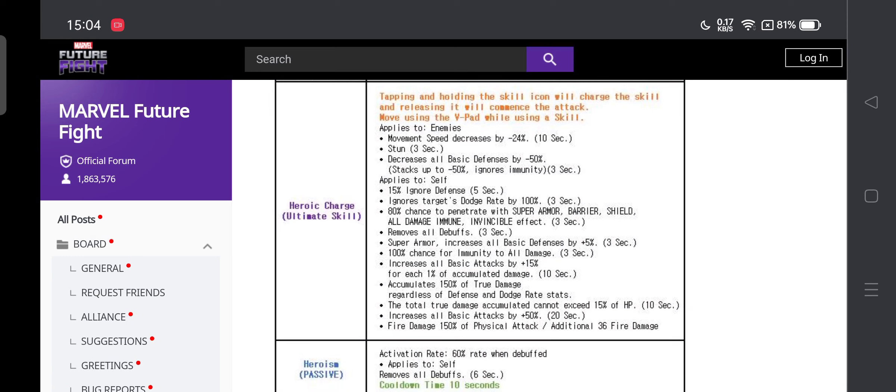The ultimate heroic charge has also been buffed a little bit — I'll have to go through the comparison to see how much. Tapping and holding the skill will charge it, but it is still exactly the same skill sadly. Captain America did need those changes because sometimes it can be really weird to charge up that tier 3 skill — it can mess up your rotation.